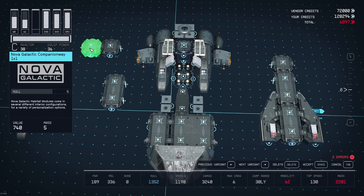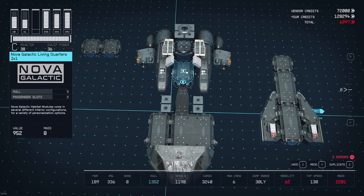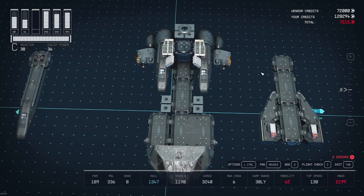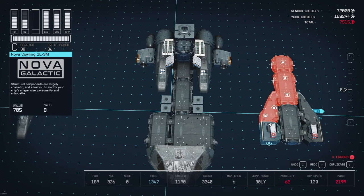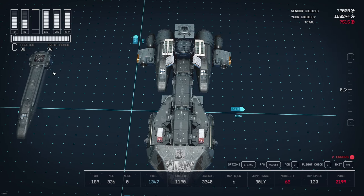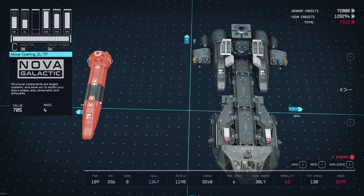I also do not care for those companion ways in there — those are kind of pointless. The living core is fine. Tuck that back in and we're just going to duplicate that one. That's pretty cheap — we're up to 7,800 credits. And that's really the core of the HAB changes I'm going to make right off the bat. Delete a few items here and there — we're at 7,500.